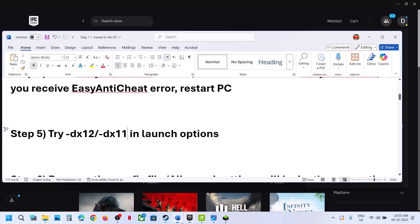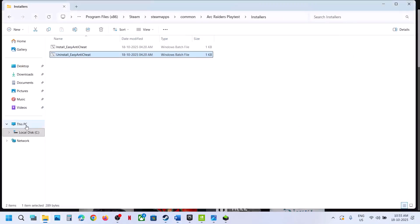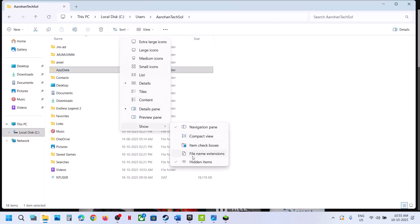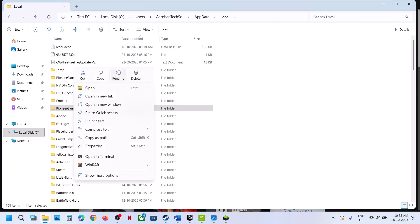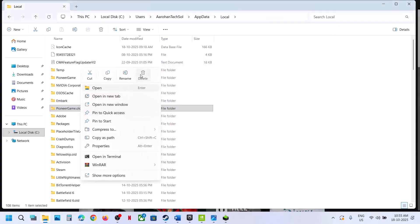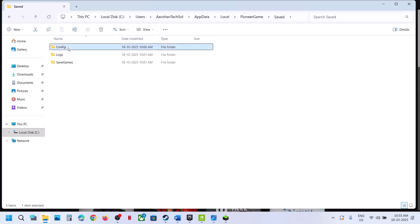The next step is to rename the config file. Note that your game settings will be lost. Open File Explorer, go to This PC, open the C drive, users folder, your username folder, AppData. If you don't see AppData, click on view, select show, and put a check on hidden items. Open AppData, then Local, then the Pioneer game folder. You will see a save folder — inside it, find the config folder, right-click on config, and rename it.